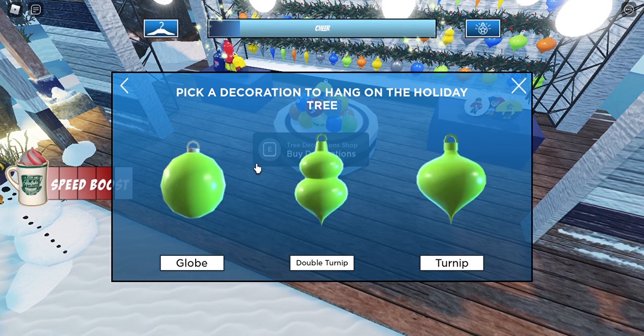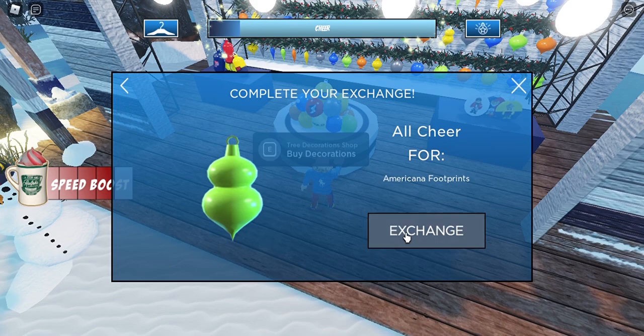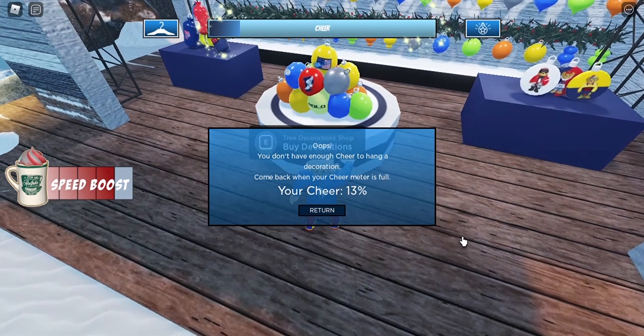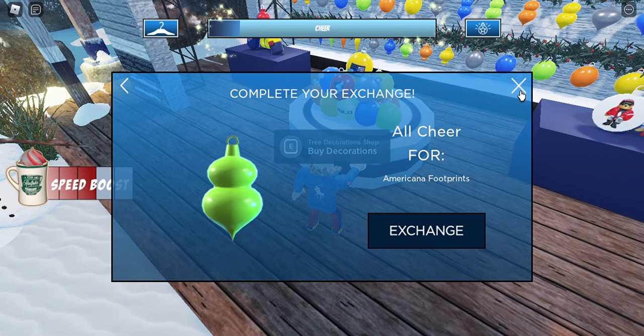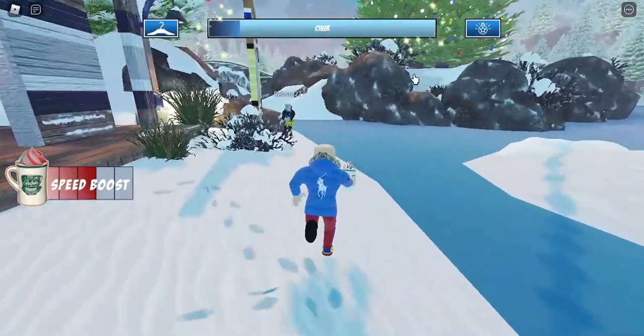You can change your ornament for chill meter points, but it will say you don't have enough chill to hang a decoration — come back when your chill meter is full. Right now my chill is at 30%, so you definitely need to fill up your chill meter completely before hanging ornaments.